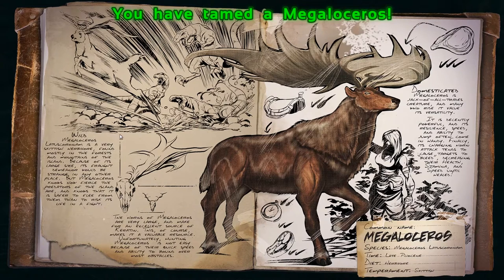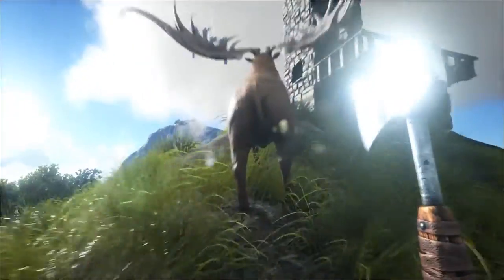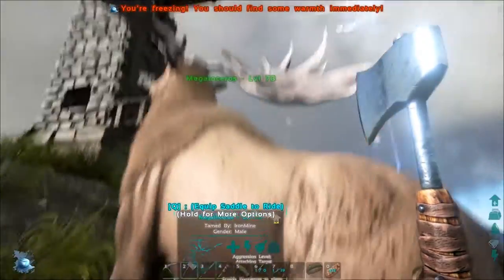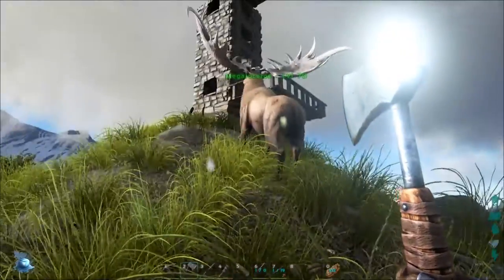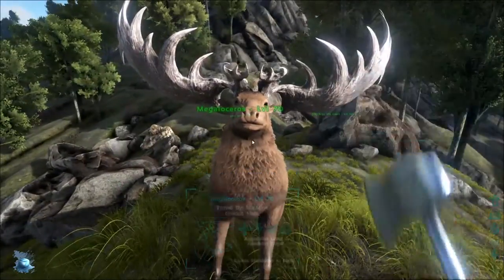It is almost time — it is time! Wild Megaloceros: a very skittish herbivore found mostly in the forest and mountains. Runs from predators. The horns are very large and make for an excellent source of keratin. Domesticated: jack of all trades mount — decently powerful and resilient, it has a charge attack and can collect thatch with its antlers, assuming you tame the male. That is pretty boss. He came out at level 70. I'm going to scoop him up with Argy, tell Zero to follow, and head back down the western coast to Craig's Island where we will make a saddle and mount this majestic king of the forest.